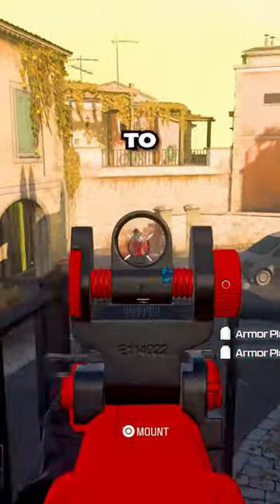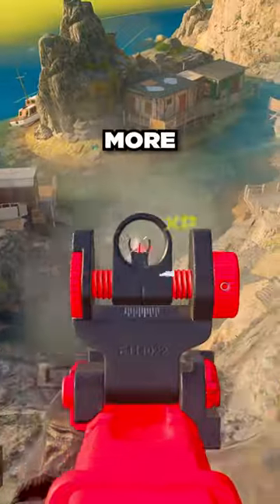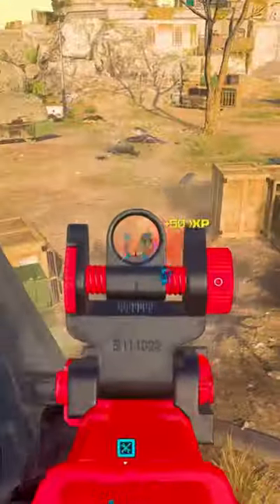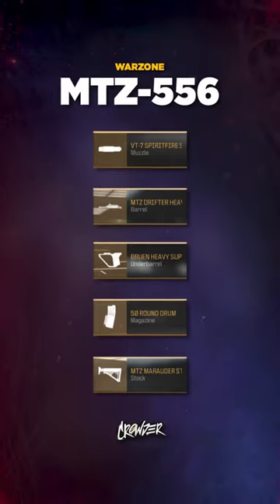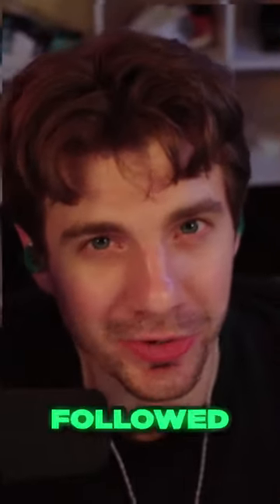For more velocity and to stay off the radar, combined with the Bruit Heavy to lower the recoil even more, built with the 50-round mag so you never run out of ammo, finished off with the MTZ Stock to help reduce any gun kick. And of course, here's the full build if you missed it. I'm cooking up more loadouts, so make sure you're followed.